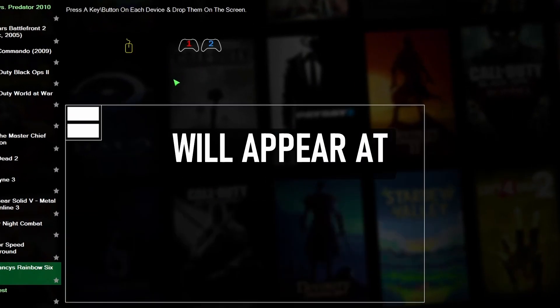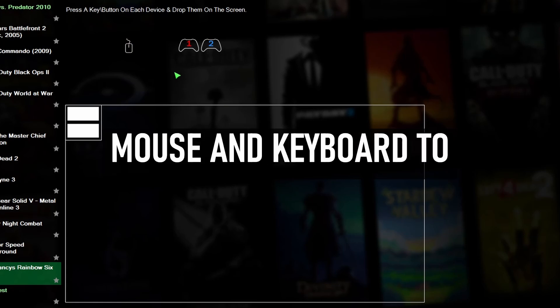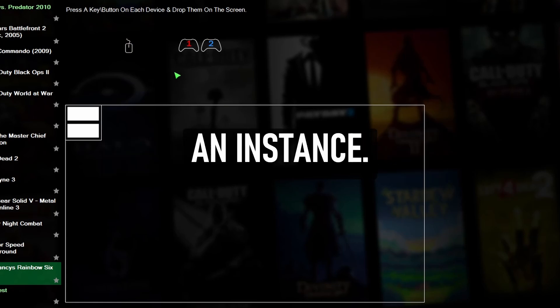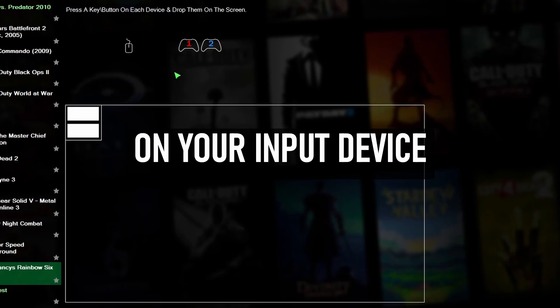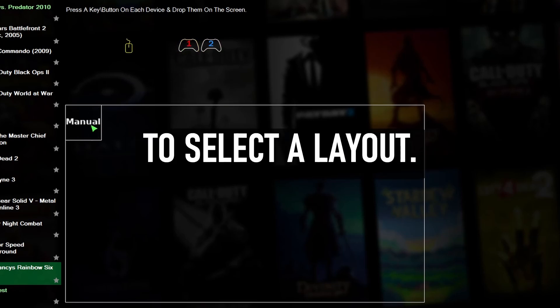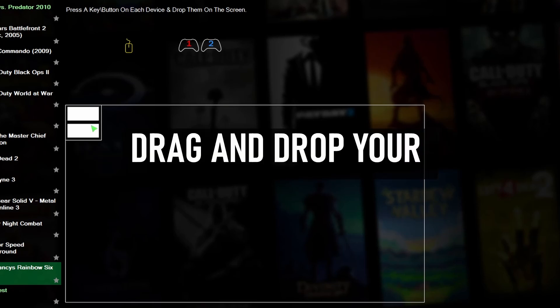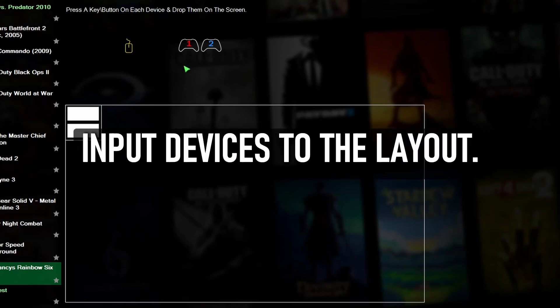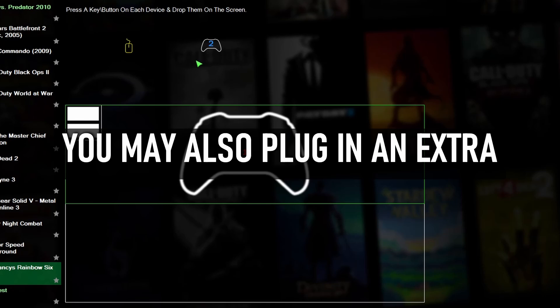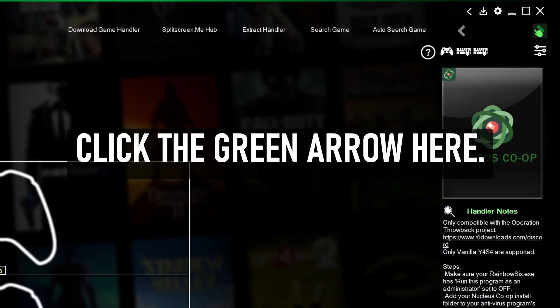Available input devices will appear at the top. You can assign either a controller or a mouse and keyboard to an instance. Press any button or key on your input device to highlight it. Click here to select a layout — I'll choose the two-player horizontal layout. Drag and drop your input devices to the layout. You may also plug in an extra monitor and assign players to it.